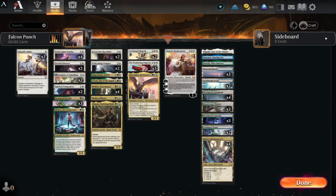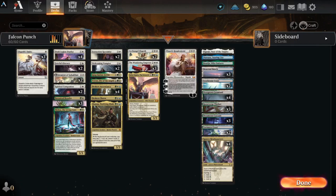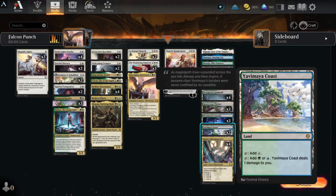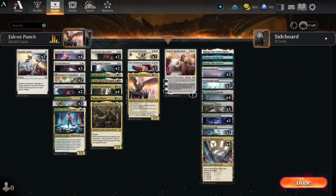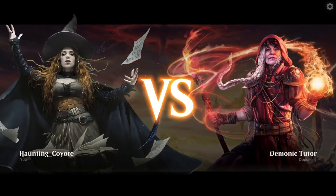With so many counters going on, Falco Spara is really awesome. For lands we run basic utility - Ajancho, Otawara, Ossijin - plus Deserted Beach, Seachrome Coast, Overgrown Farmland, Razorverge Thicket, Dreamroot Cascade, Alfa Maia Coast, and Spara's Headquarters. This deck really isn't easy on the wild cards but it's a pretty cool deck - so without further ado, let's try and get some wins.